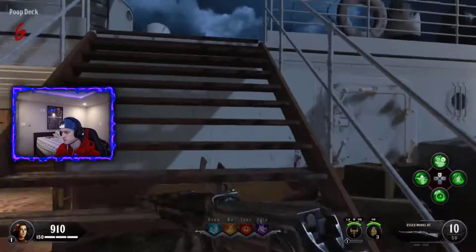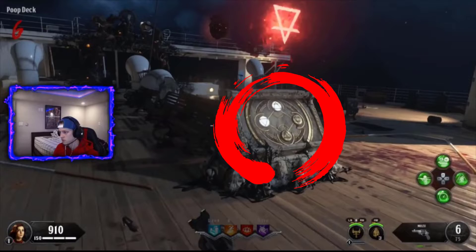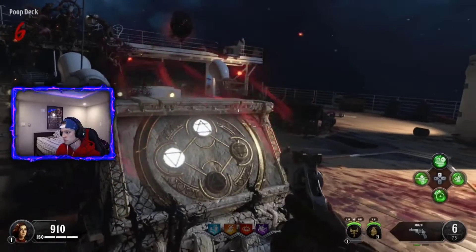Guys, the third podium is right below where you pick up the key — it is just at the very top of the stairs. Run up to that, interact with it, and you are good to go on the third podium.